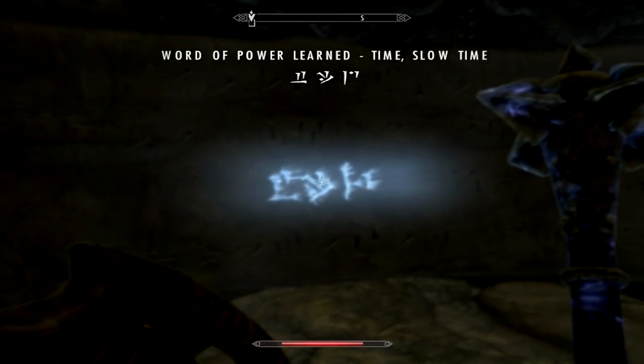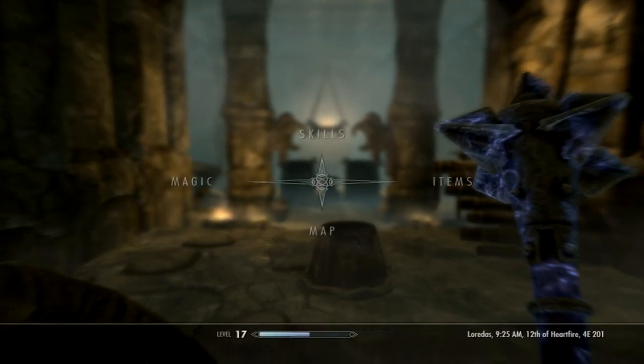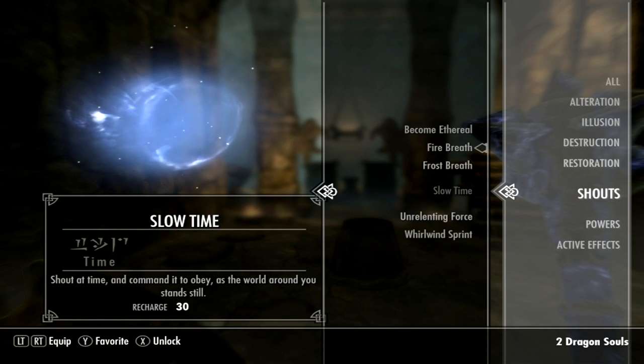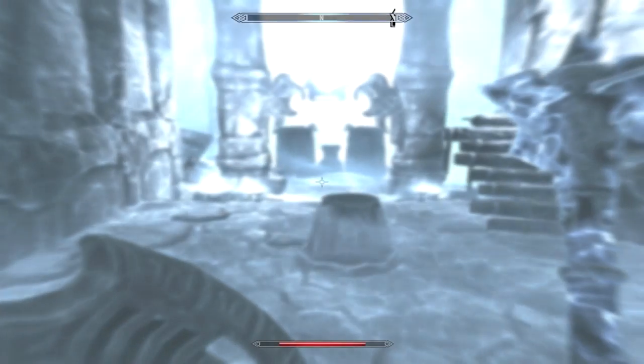As you can see here, the Word of Power has been learned — it's Slow Time. It's basically what it says on the tin. You go into your shout menu here like always and unlock it with the soul that you've collected from a dragon that you've slain. All you have to do now is equip it and then press RB.